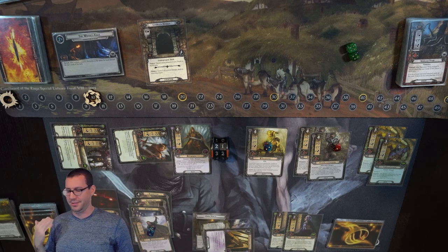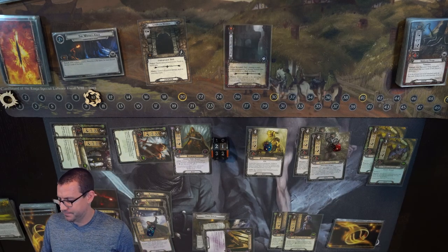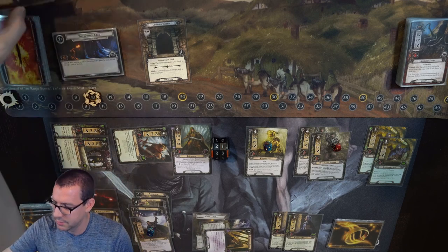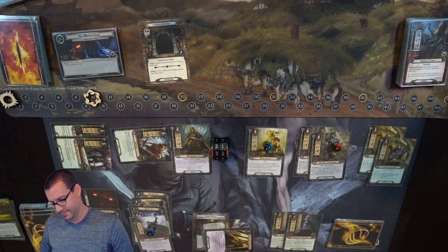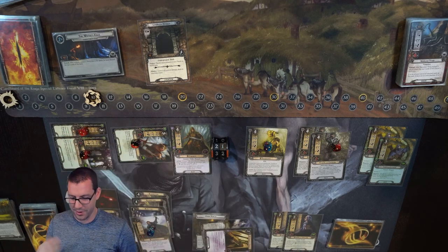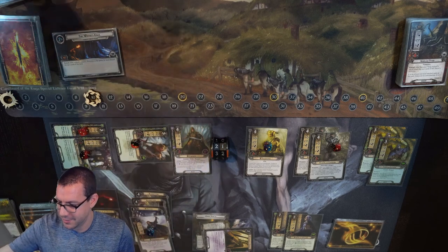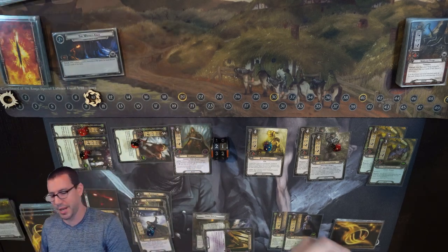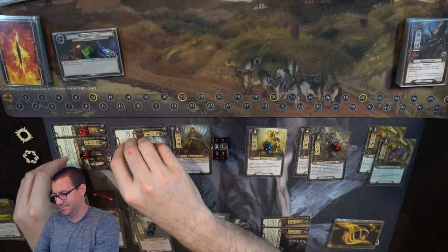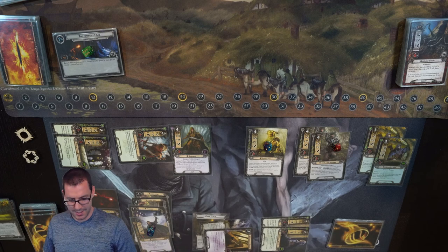Ten for me, up against nothing. I could skip that, but 2 damage to each of these characters is nothing. The Ents will each clear half of themselves and the Wardens will clear the others. Ten against nothing is 10 progress — 4 on the Lightless Passage, 6 on the main quest. I don't have any enemies, so we're just going to clear off all of this once those ready. Let's do that now since we're at refresh.